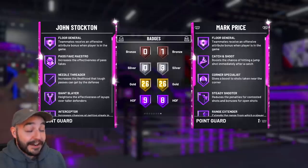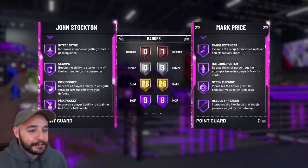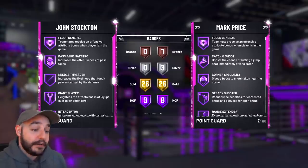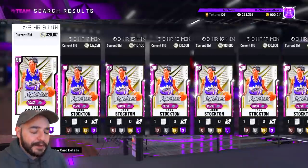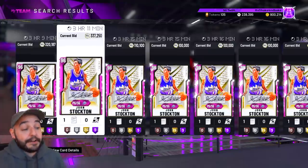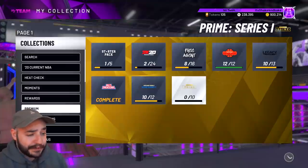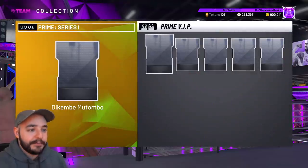I remember the Ben from last year — he was like under 100k that first day. He was pretty cheap, but eight or nine Hall of Fame badges — eight for Mark Price. I wish they had the plus or minuses. John Stockton is definitely going for a good amount to start.